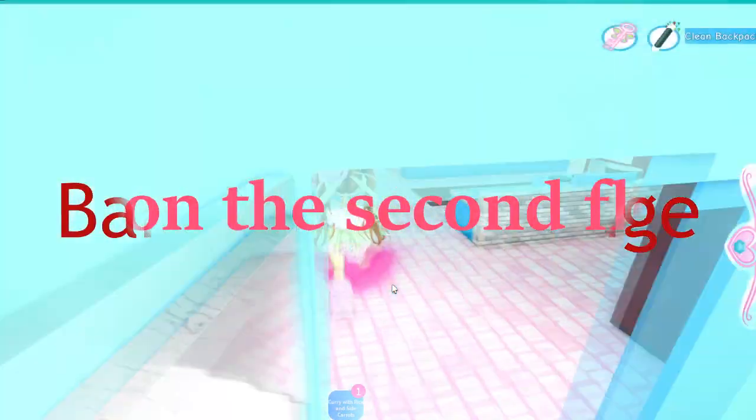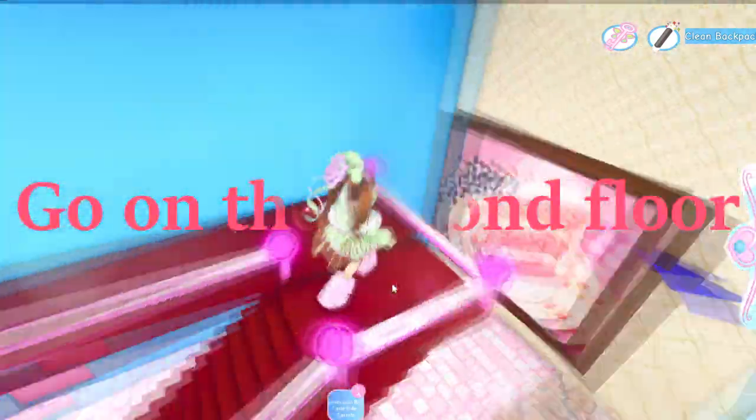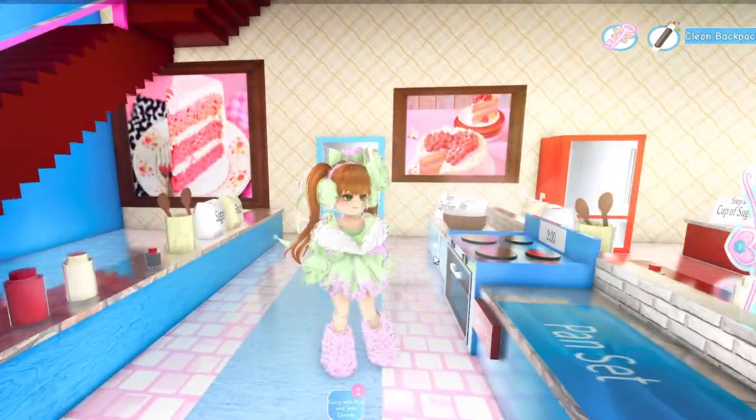So the first badge is the Bake a Cake badge, if I'm not saying it wrong. The badge will be up on the screen, of course, so I'll just show you how to get this badge. I would do this as quick as you can. All you need to do is go to Enchantix and wait for the baking class.